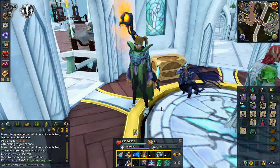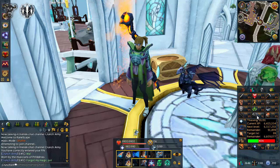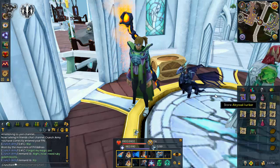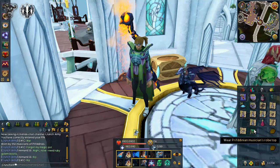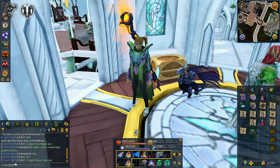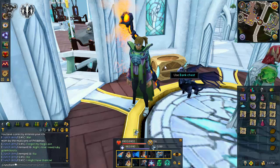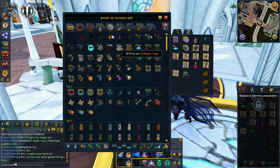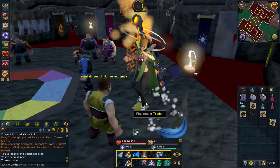I have a daily challenge today for 70 dwarf traders so I'm going to do that now. We currently have 91.8k until level 92 and hopefully with the XP from the reward and thieving them I can get that. We also managed to get a Prifddinian Musician's Robe Top which apparently is a rare reward from pickpocketing the workers - that's pretty cool. I also got my third Triskelion fragment, so we now have our second complete Crystal Triskelion in the bank.